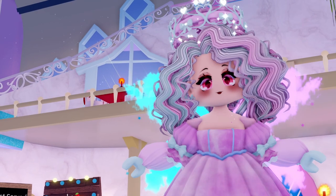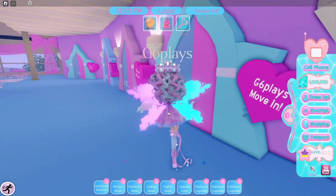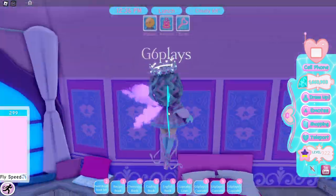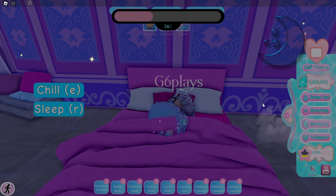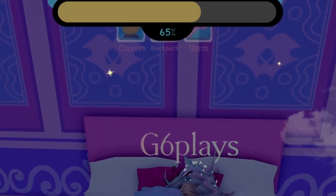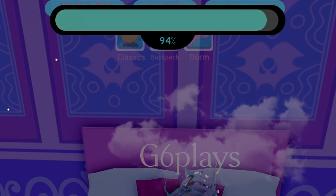Most of you guys probably know those tips, so let's go into the second obvious tip. The second obvious tip is to get a dorm to sleep, and sleep during either lunch or once the day ends, or if you're really close to leveling up. You can sleep anytime you want if you're close to the next level, but if you don't sleep for a while it'll build up more XP, so I recommend doing it during lunch or once the day ends.